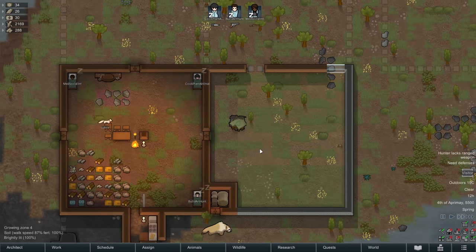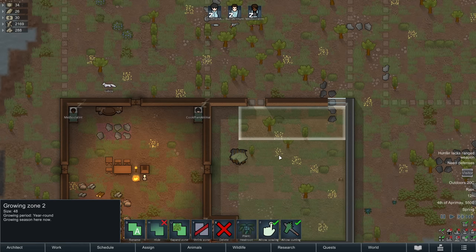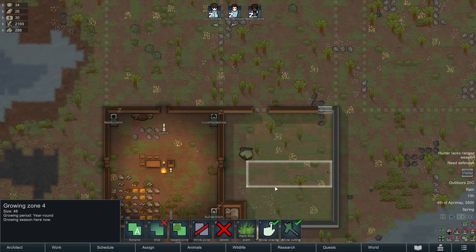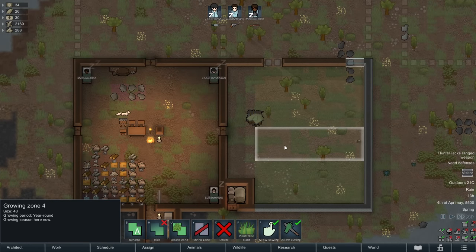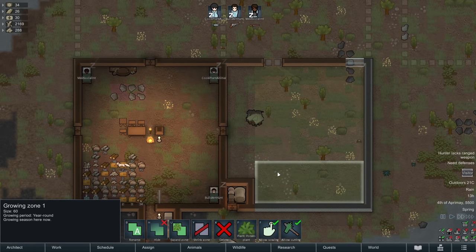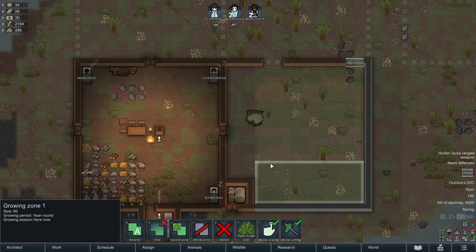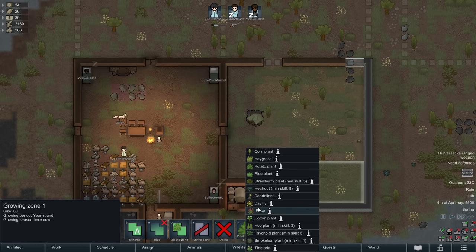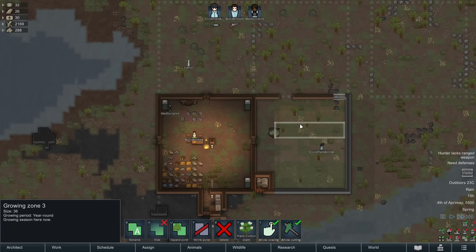Now that this area is almost safe, it's time to do some planting. Over here we'll grow potatoes, then rice, a strip of cotton, and a strip of healroot. I prefer potatoes over rice — rice is slightly more efficient but requires more labour and more frequent harvesting. Potatoes are only 93% as efficient as rice but require much less labour. Rice is for that emergency early crop, potatoes are more sustainable, and corn is ultra long-term. Early game: rice first, then potatoes.